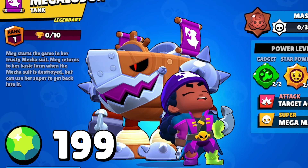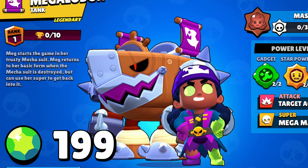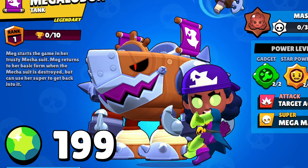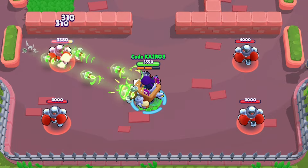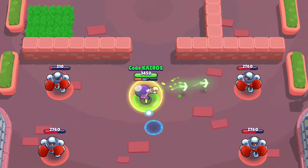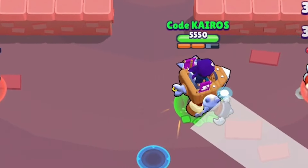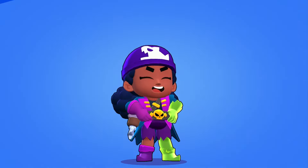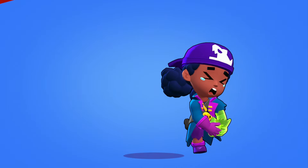Megalodon is a mythic skin for Meg that will cost 199 gems, and this cannot be purchased with bling. She is a half pirate, half glowing green ghosty person. Her mecha is a pirate ship that looks like a shark with spiked armor and metal hooks on its blasters. Her mecha fires green fish-shaped missiles and creates a liquid slash animation for its super. When she's outside of her mecha, her blaster is a grappling hook that fires anchors. Now would be a good time to remind you to use code Kairos in the Brawl Stars shop whenever you purchase any skins.